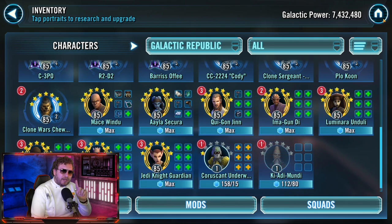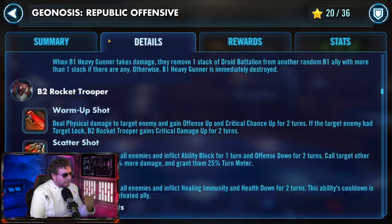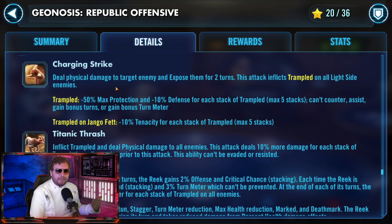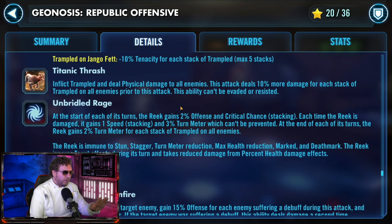Before we talk about specifics of modding, we need to talk about a very important debuff: Trampled. Highly recommend you click on details yourself and read through it before you go in. Remodding is a must — you can't go in with the mods already on your characters. Read all the Reek's abilities carefully. Trampled means you lose minus 50 protection and minus 10 defense for each stack, so do not mod for protection or defense — it will be thrown away. You need to mod for health, speed, offense, critical chance, and critical damage.